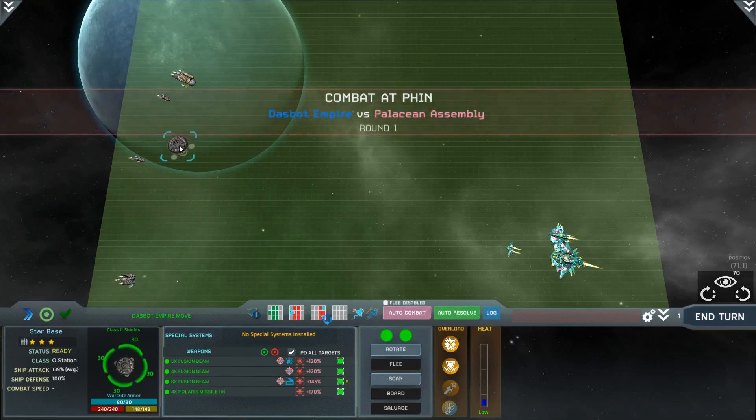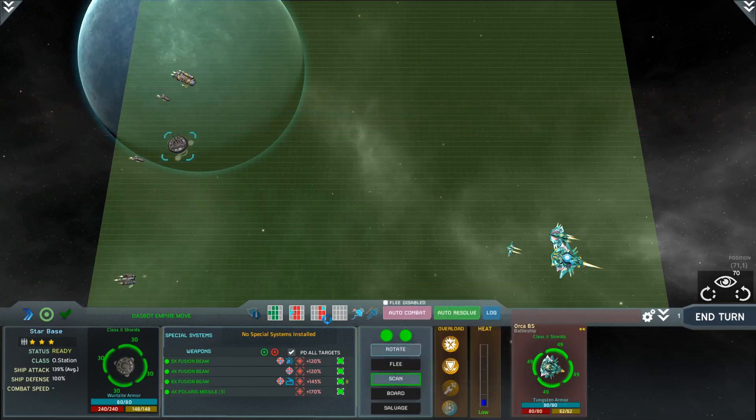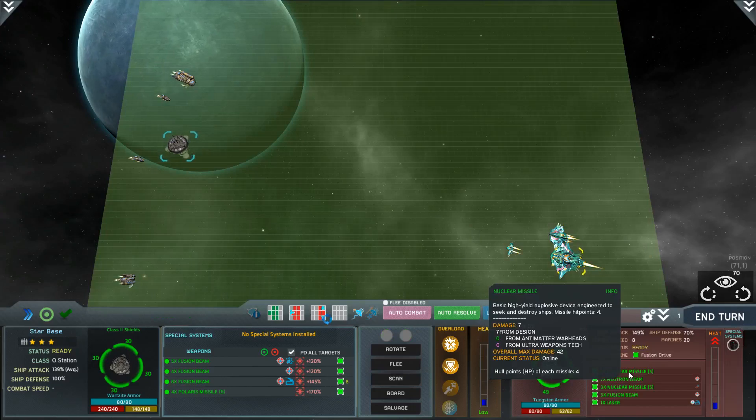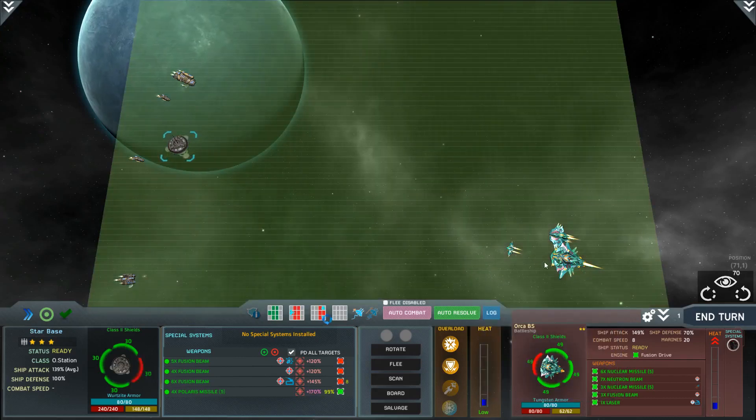In battle with our station I'll scan first. We've got two action points everywhere. The big battleship has a lot of shielding - let's check the others. One has no shields at all. The battleship has nuclear missiles - not as strong as ours but there are a lot of them. Quite a beast.